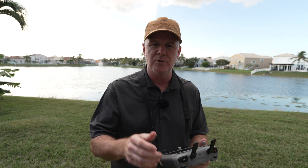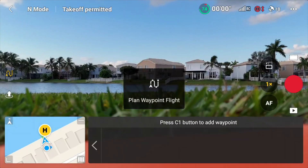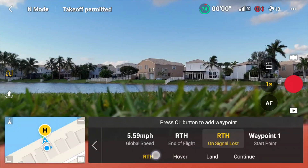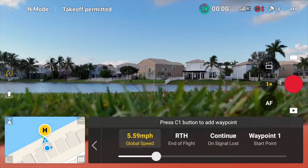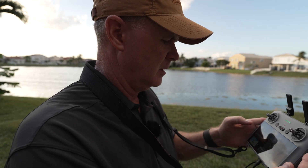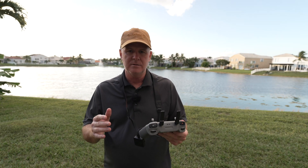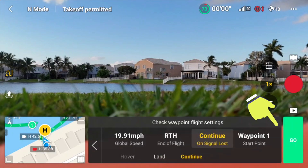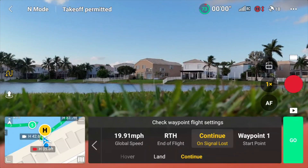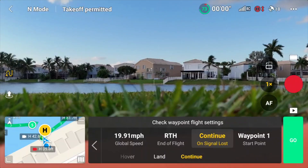On the second flight I want the drone to continue on with the mission after it loses signal with the controller. I'm going to go back into settings and tell the drone to continue on signal loss. I'm also going to reset my global speed to around 20 miles an hour. So on loss of signal it's going to continue, at the end of the flight it's going to return to home, and global speed is 19.9 miles an hour. This time I'm going to start the drone using the go button on the waypoint mission on the controller, and as soon as it gets a few feet in the air I'm going to shut off the controller and let it continue the mission all by itself.